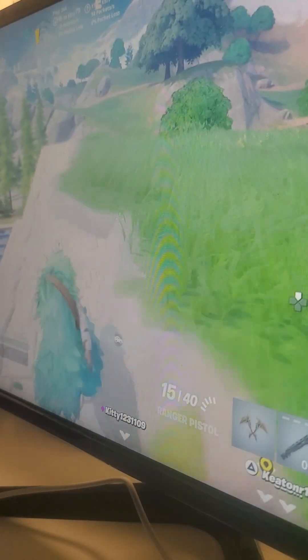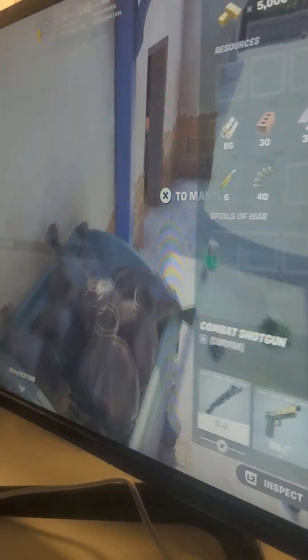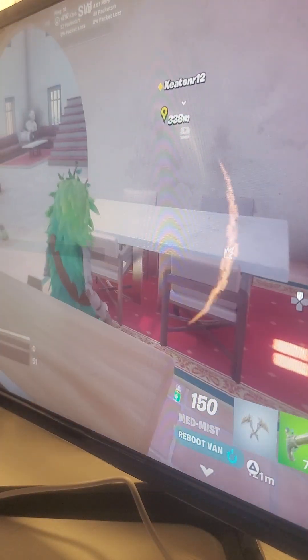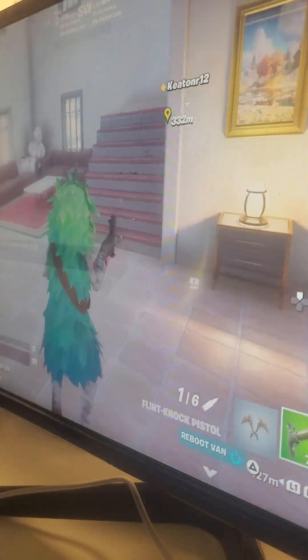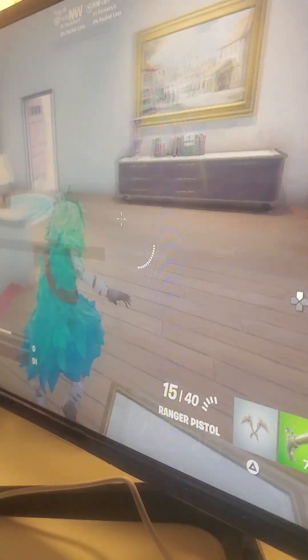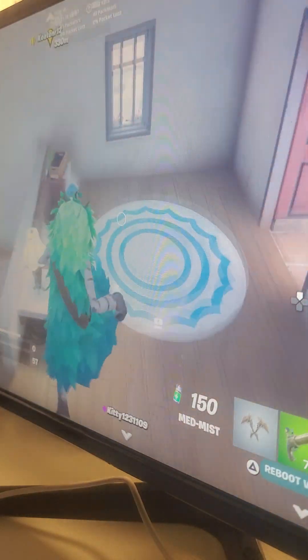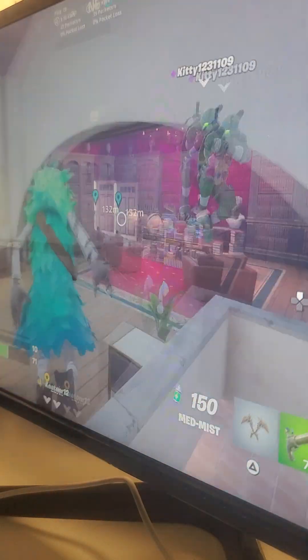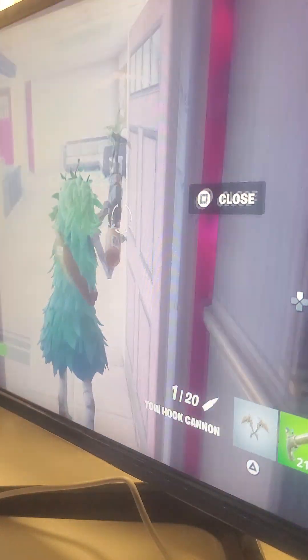If everyone on your team is dead and only one of you is left alive, the players who are dead should check the map and alert the surviving teammate how many enemy teams are still alive. That way they know what they're dealing with and can be more cautious of their surroundings. Always be aware of your surroundings regardless, so you don't get shot from behind, in front, left, or right. If you tell your teammates what teams are left and what the game looks like, it'll help them understand and make it easier to know how to fight.